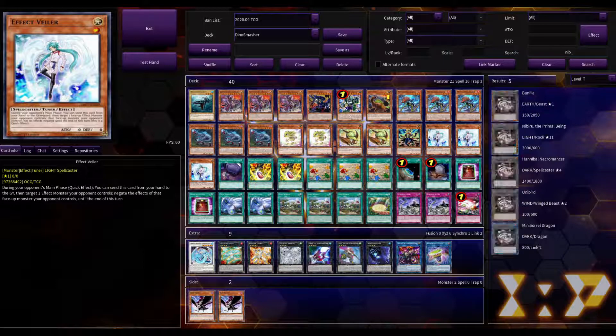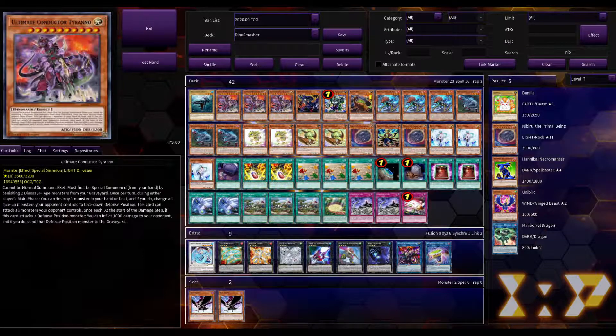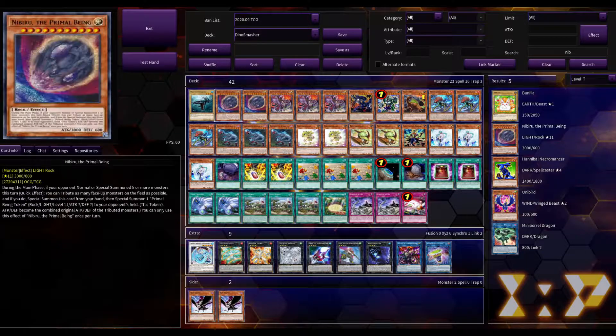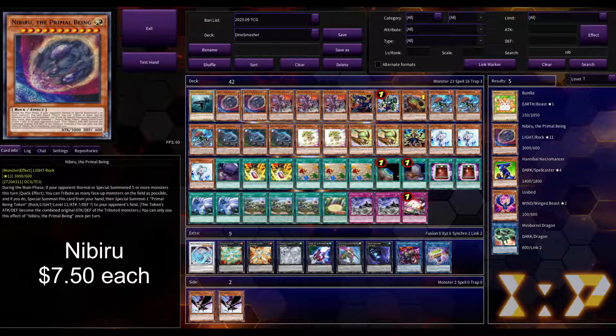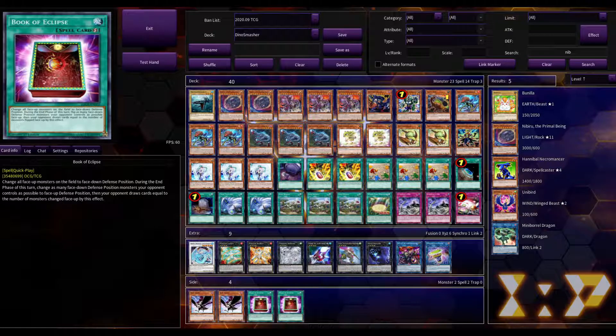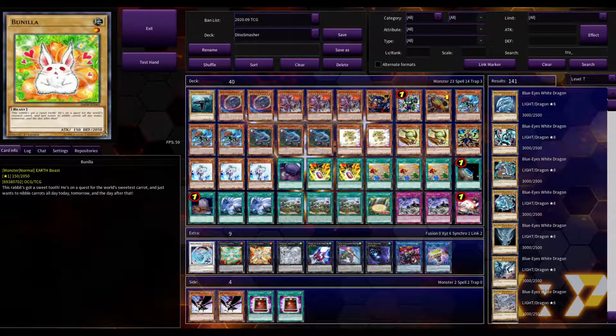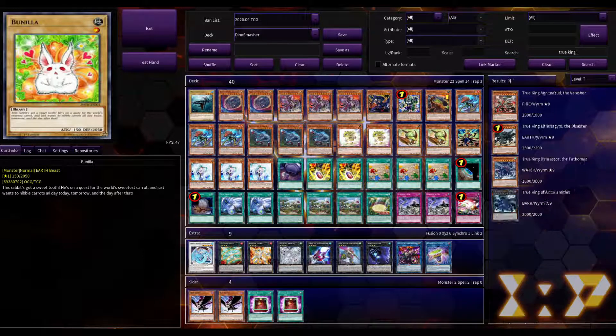Next, we're going to run two Nibirus — he got a little cheaper because of the Gold Series, at about seven dollars and fifty cents each. We're going to put him in here and take out the two Book of Eclipses, moving those to the side deck because they could still be helpful there.